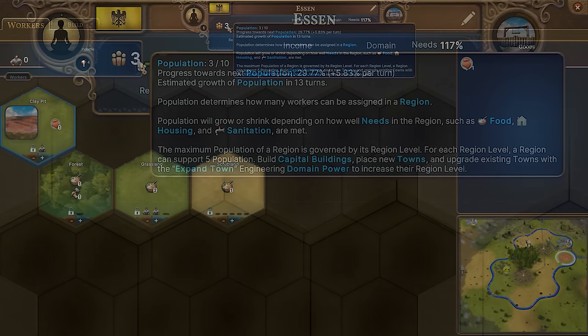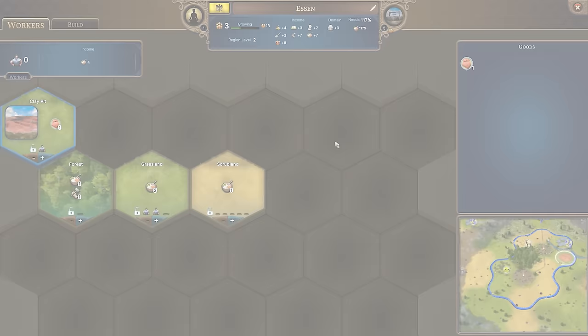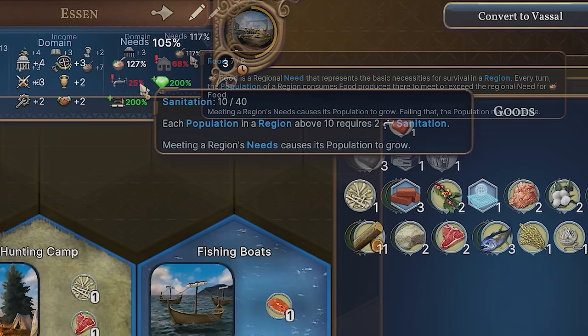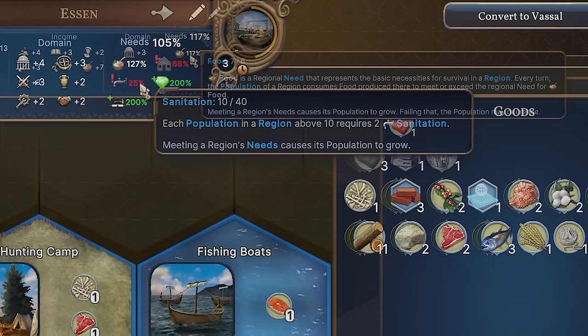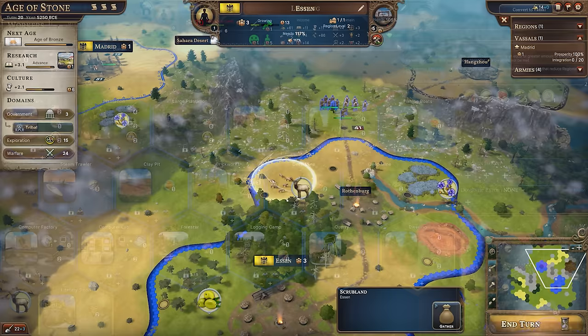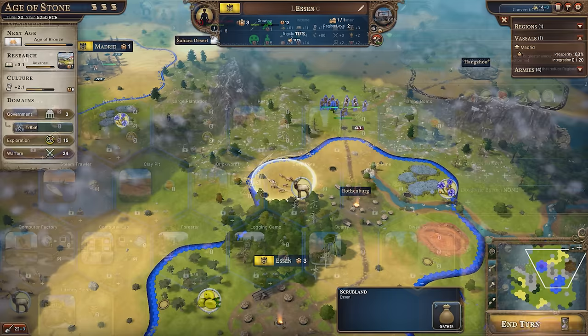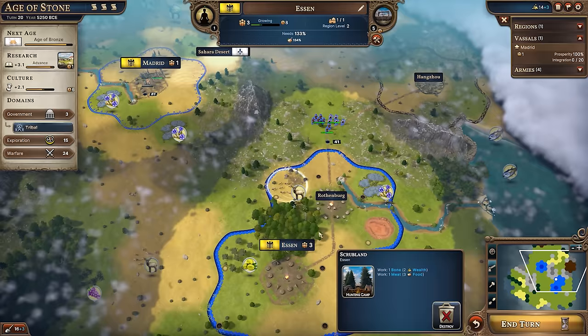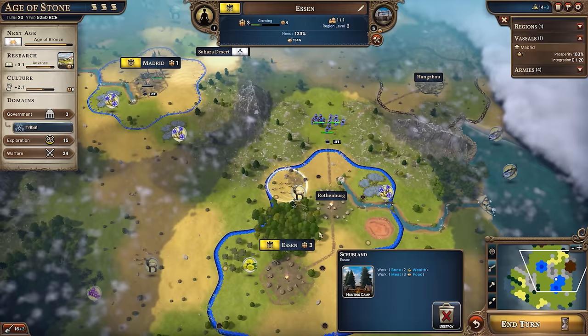All of the things discussed in this video are heavily integrated. For a city to grow, so long as the region level and size can support it, you'll also need to meet its needs starting with food, and progressively as you move through the ages more needs will be added across your empire. It's important to keep these above 100% and ideally toward 200%. You can meet food needs through tile improvements as well as buildings. Expanding out to resources — like deer where you can build a relatively cheap hunting camp providing wealth and food from meat — is key. Near the ocean you can build harbors, and farms are of course a great way to gather food.